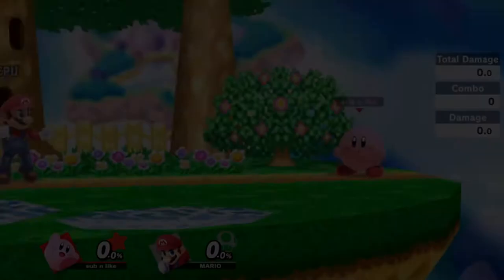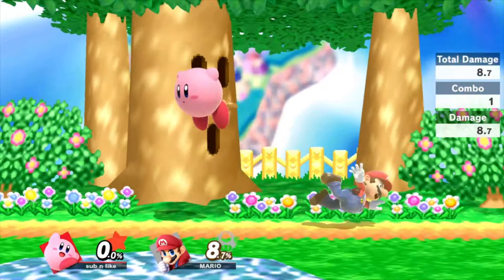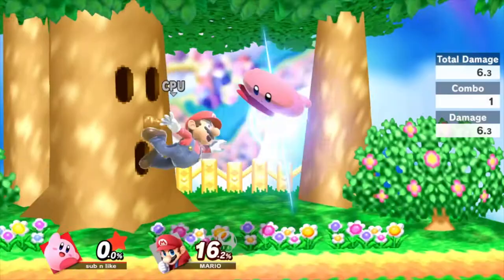Back throw is a backward slam sending your opponents away from Kirby, which is really good for taking your opponent off the stage and edgeguarding them. It kills around 155% and has no combo potential. Forward throw is one of Kirby's main tools for combos at low percents. It is a forward toss that doesn't send the opponent too far from Kirby, making it really easy for Kirby to combo into. It does 5% damage and isn't a tool for killing opponents at high percents.